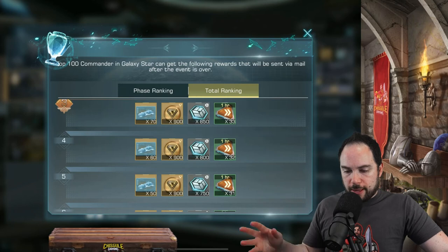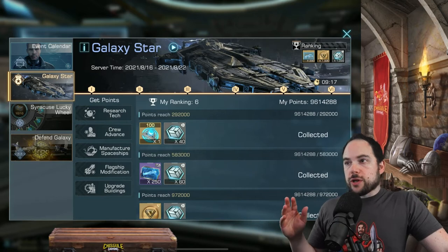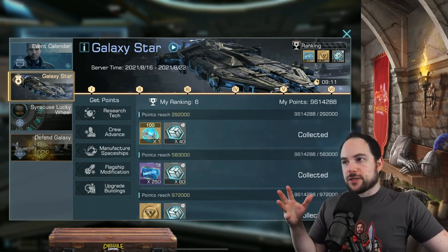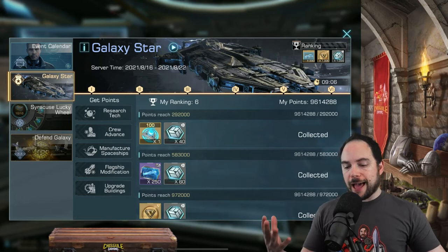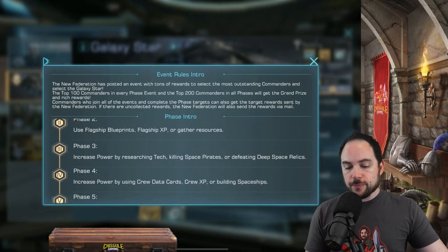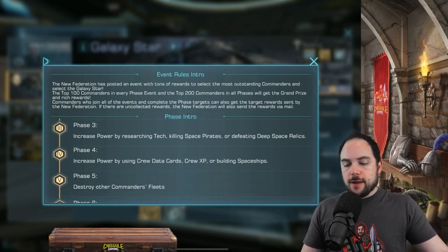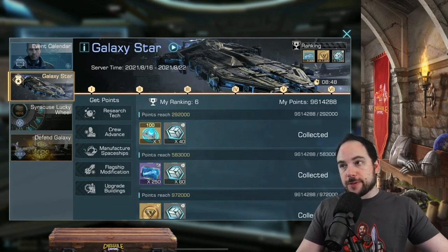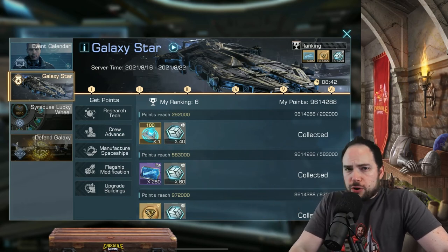But if what you wanted to do was optimize your account, you would wait to do all upgrades until the Galaxy Star event. You would time big research to end on research days, time big buildings or use speedups to get big buildings to finish on those days, dump your blueprints into flagships on the Galaxy Star days where you can get points for that, and upgrade your crew members on days when you get points for that — that's phase four. I'm mentioning all of this because what the new version of Galaxy Star does is change the timing for when you make your investments if you'd like to get a little bit of extra free value along the way, and I think that's actually pretty reasonable.